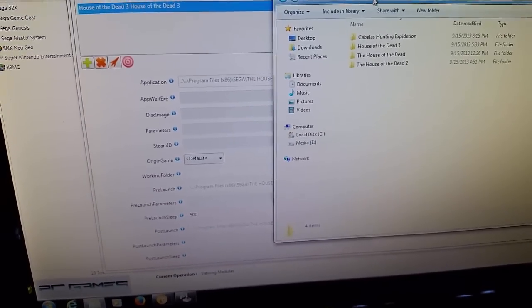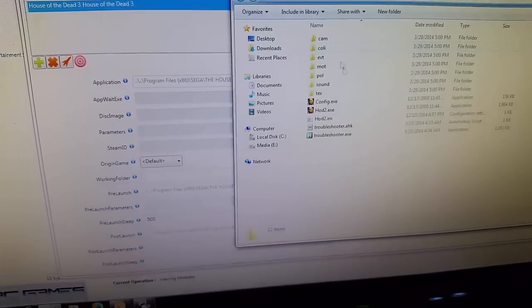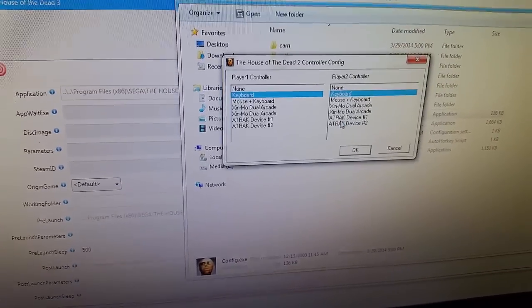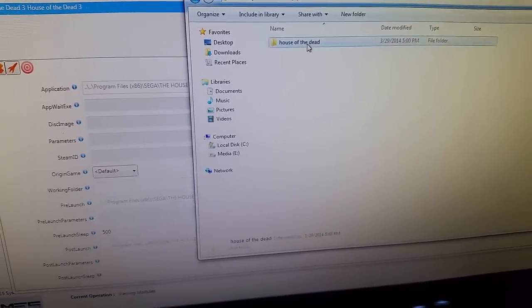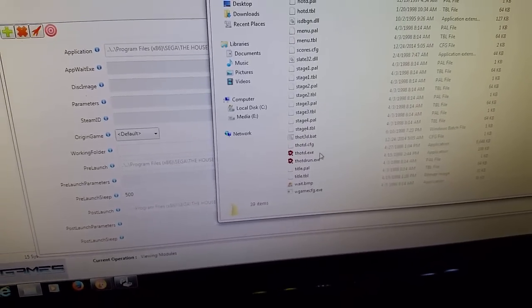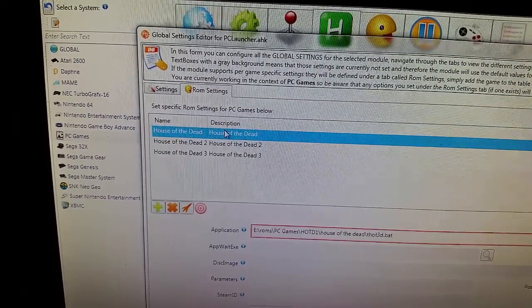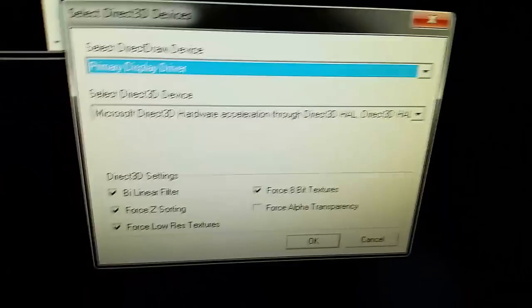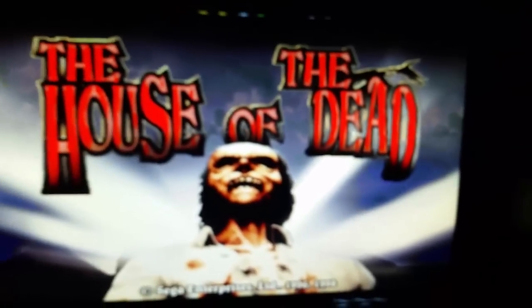Let's double-check those settings. If I run the launcher and go into controller settings, you want to make sure both are set to 'keyboard.' Those scripts bypass this screen — that's the whole point of them. Back in PC ROMs, PC Games, House of the Dead 2 — there's a config file in there — double click it and you see both are set to 'keyboard.'